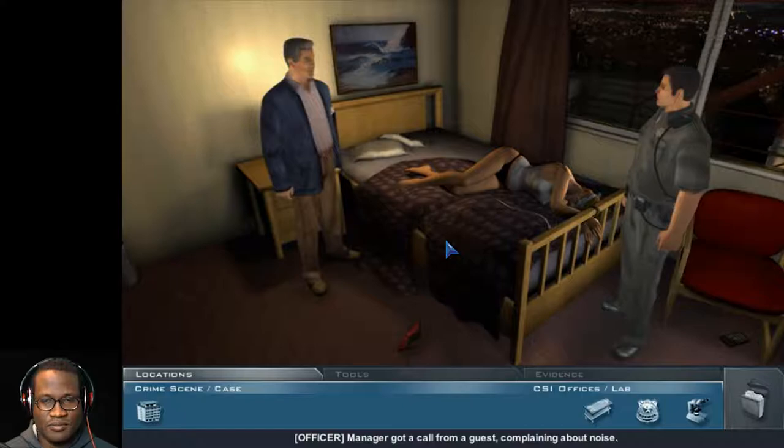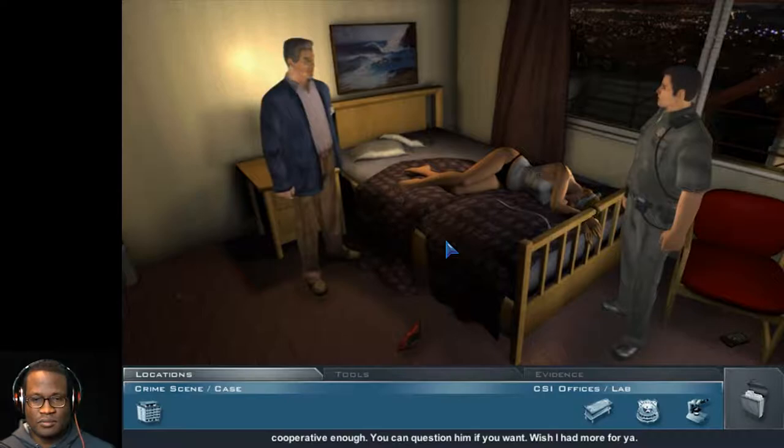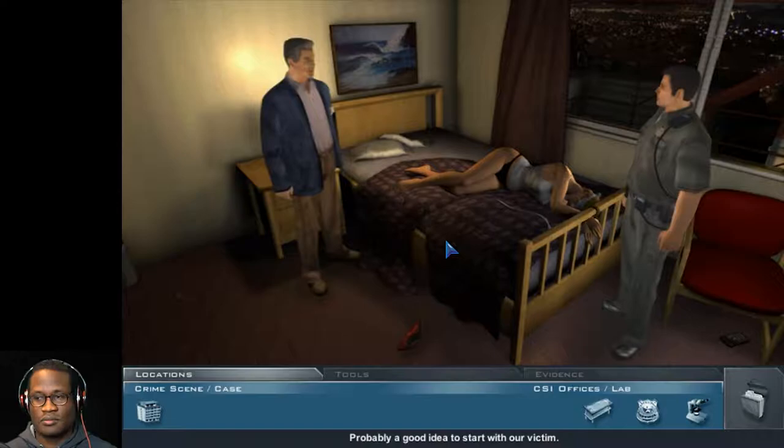First officer, fill us in. The manager got a call from a guest complaining about noise. He checked it out, found the TV going pretty loud, and this young lady here who didn't exactly need it turned up. No signs of forced entry. Manager's name is Bert Sustin — he's pretty bent out of shape, but cooperative enough. You can question him if you want. It's a start, and the crime scene will have plenty to say. Probably a good idea to start with our victim.